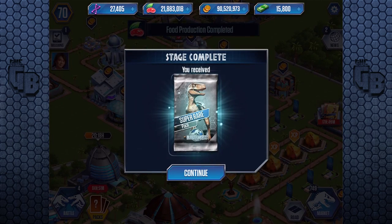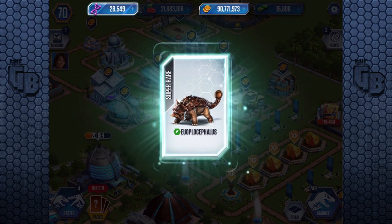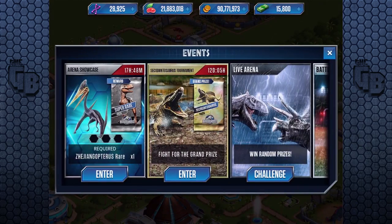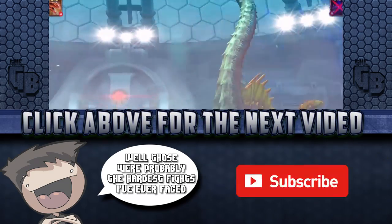Awesome! And that gives us a super rare pack — oh yes! Look at that DNA, that was beautiful. We're going to be back up to 40,000 in no time. And that, my friends, wraps up the Aquatic episode. If you enjoyed it, leave a like — and until next time, Helicoprion will probably see you in your dreams when you sleep, because it's that terrifying. Buh-bye! Dominates the waters with his rainbow fury!